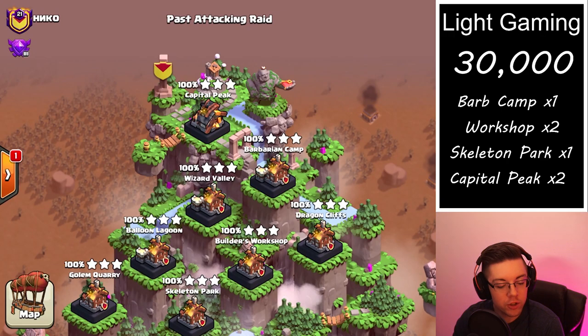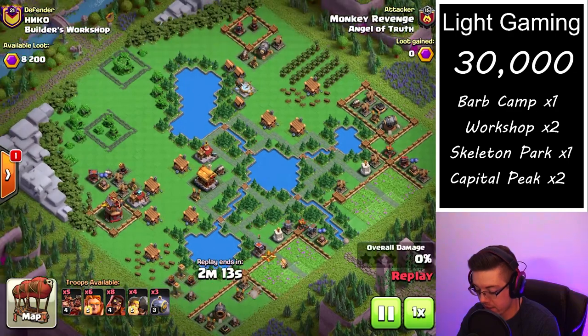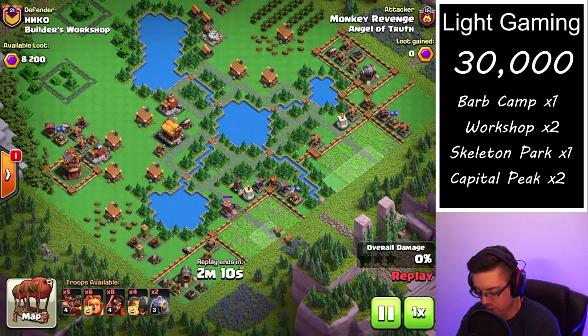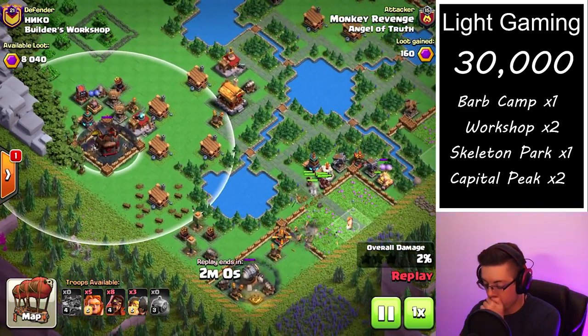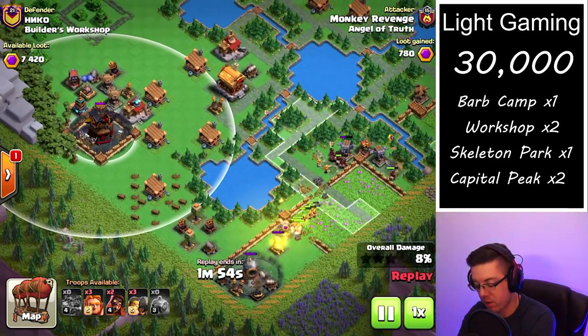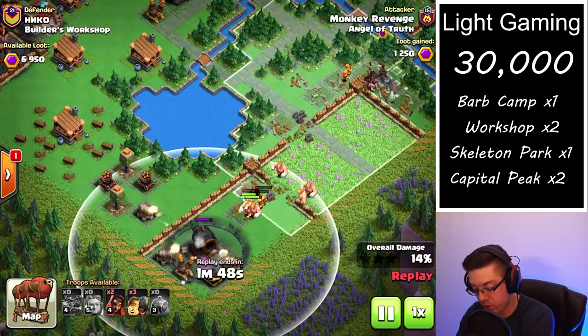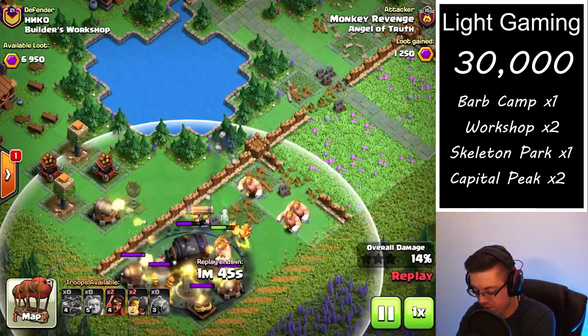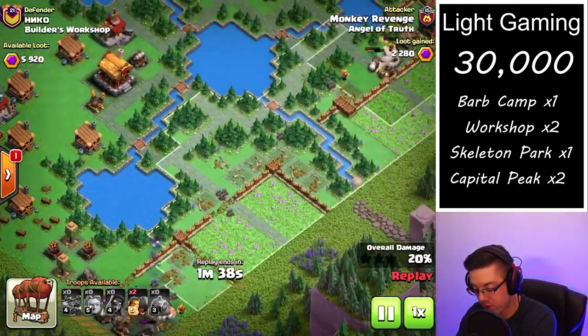Moving on to the Builders Workshop. This one is the basic layout and we are trying something a little bit different. We're doing the classic Graveyard deployment — one over the Giant Cannon, and then two over the Blast Bow. Throughout the raid those will do a great job taking out the Blast Bow and start taking out the back end section. The Graveyard down here does a really nice job distracting, but unfortunately it does turn around and clips those Super Wizards that were low from the Mortar and the other splash defenses.